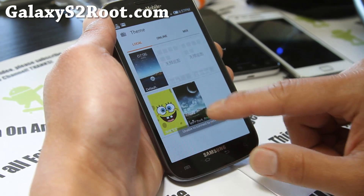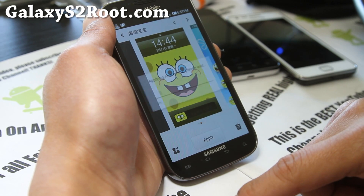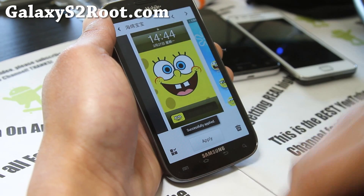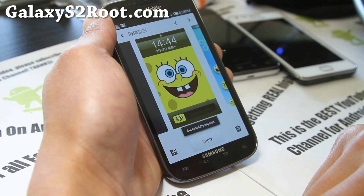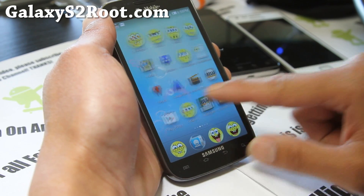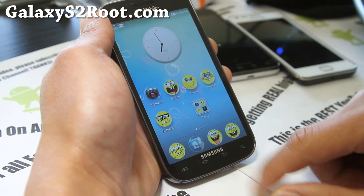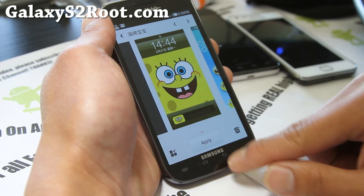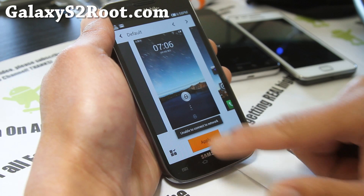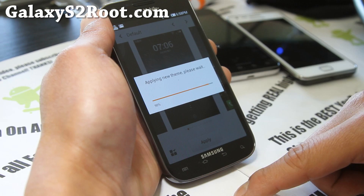Now if I hit the home button, I'll get the sort of Windows look. MIUI is probably the best way to get a lot of themes and totally change your phone into looking like a Windows phone or iPhone, or just for the hell of it. There are many other themes you can get. Let me show you a Spongebob theme for those of you who love Spongebob. It doesn't take a long time — you just download it, apply, and instantly you have all these cool Spongebob icons, themes, even the lock screen. I'm going to go back to the default now because I'm really used to it.